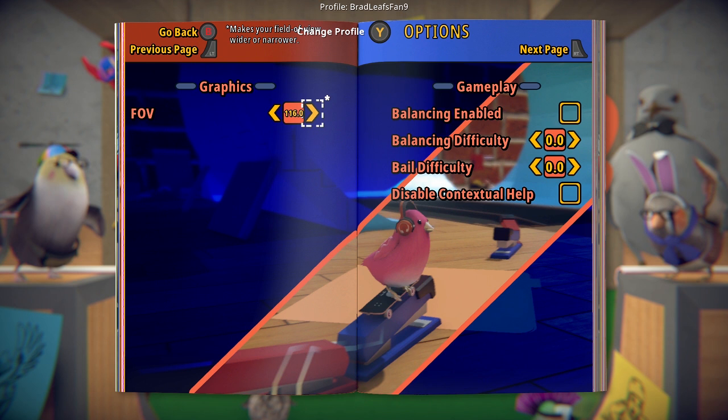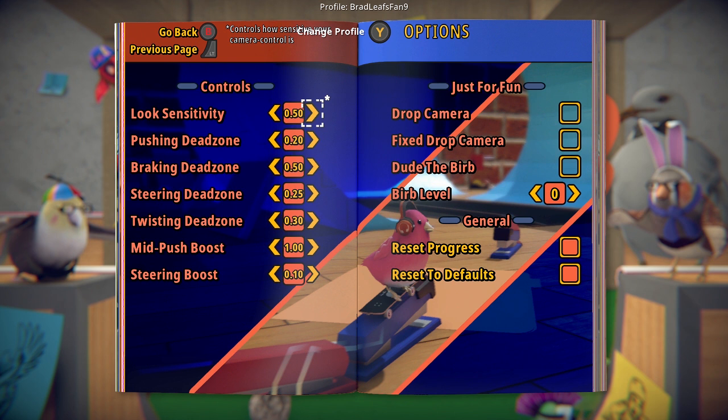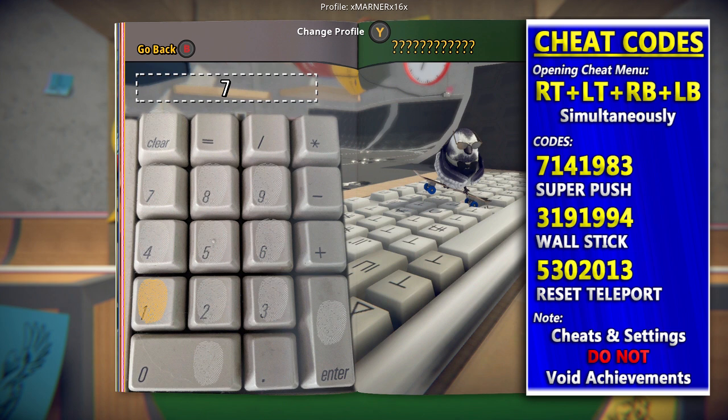I'll start off again by showing you the settings. Feel free to change any settings you want to help you out in the game — field of view, turn off balancing, give you an extra boost. There are other settings I didn't touch, so like I said in the other video, put it in the comments if you change some of the other dead zones and if you know what they do and if it helps, throw it in the comments — that'll help other people too.